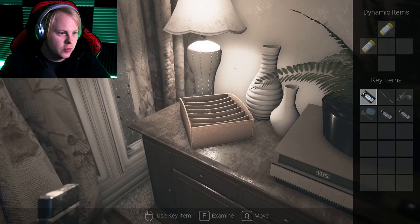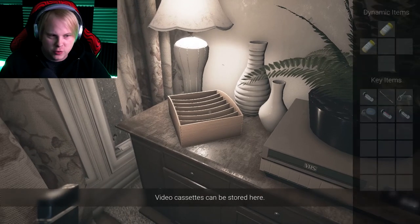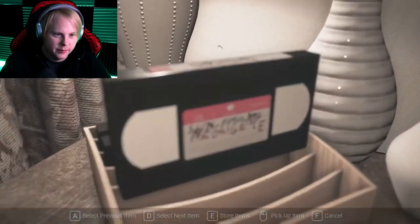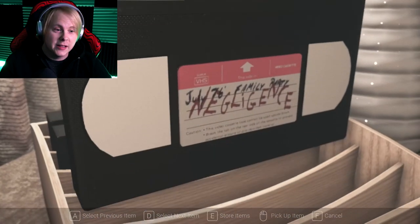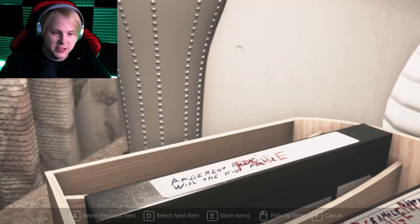You should be doing the tapes at the end of chapters 1, 2, and 3. At the end of each chapter you will get a VHS tape. So we have Pride — you get that from finishing chapter 1. Negligence you get from finishing chapter 2, and Prison you get from finishing chapter 3. Now there are seven tapes.